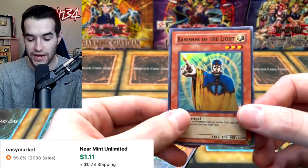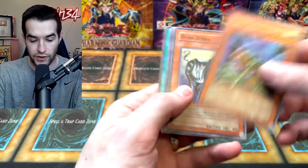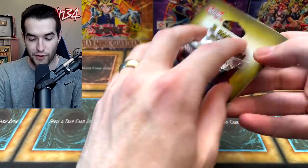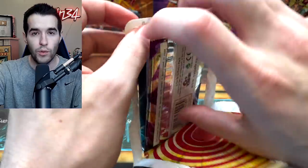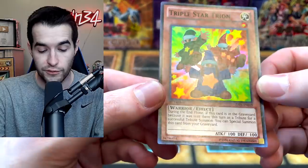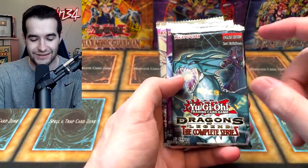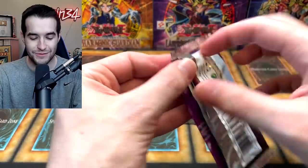Stone Ogre Grotto, Red Archery Girl, Koto Dama, and a Banisher of the Light. These reprint packs are doing pretty good for us — that's another foil, two out of three! Very good opening so far. Flying Kamakiri, Luminous Spark, and Tailor of the Fickle. If you guys are enjoying this, make sure to hit that subscribe button — we're trying to get to 111,111 subscribers and we're at 109,000 right now, very close! Then we have a Triple Star Trion — I don't think I've ever seen this card before. And the Complete Series — oh, I thought it was old.